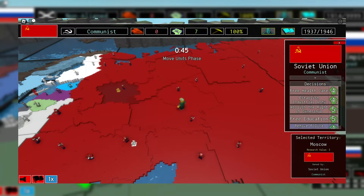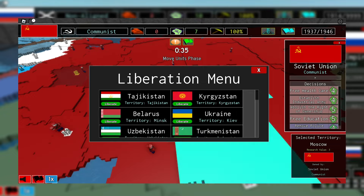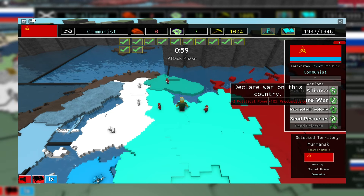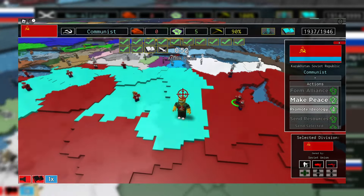The way research farming works is that you liberate a nation, give it some of your territory, and then conquer it. Preferably, you would give the liberated nation territories that have research value, so that you get the most out of it. This is the best way to gain research points in the game without going on massive conquests.